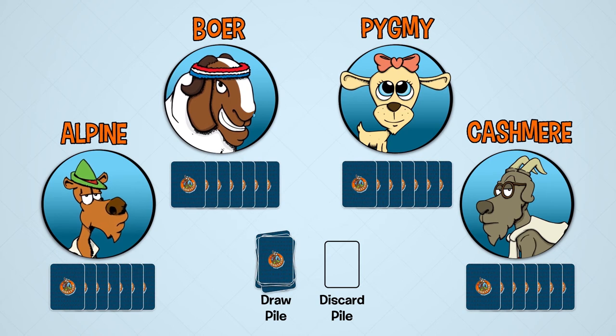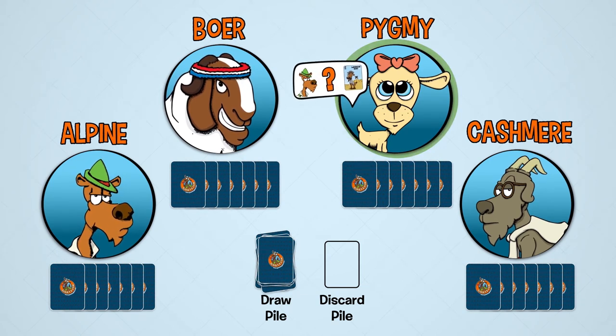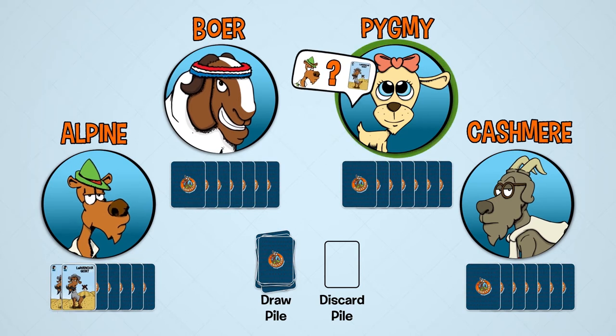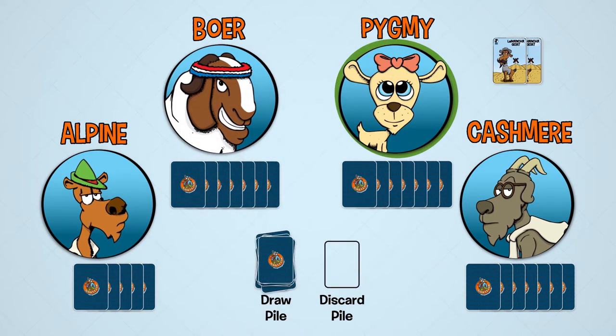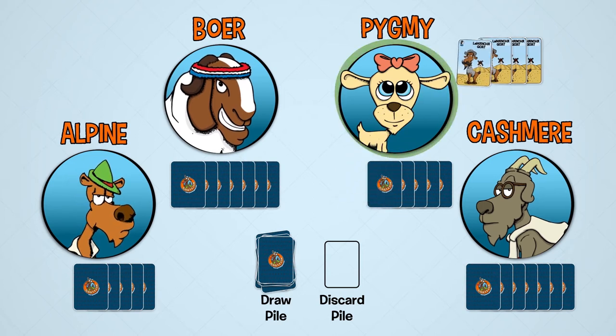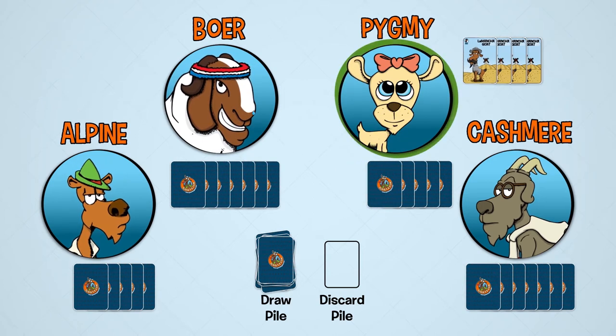Let's walk through an example game round. Pygmy starts and she asks Alpine if he has any La Mancha Goats. He does, so he must give her all of the La Mancha Goats he has in his hand. Pygmy already has two La Mancha Goats, so she now has a full herd.